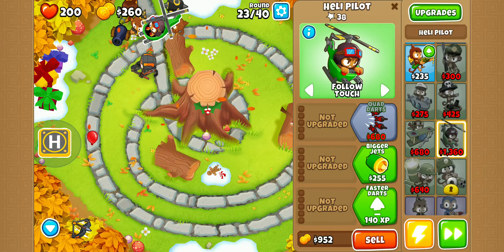Maybe we'll just get some more Ninja Monkeys since they can just see camos. We need something to pop the leads — what can pop the leads? Many things can pop the leads. You know what, let's go for Wizard Monkey. We'll put Wizard Monkey on last. I did not get Monkey Sense, but we shouldn't really have an issue with that.